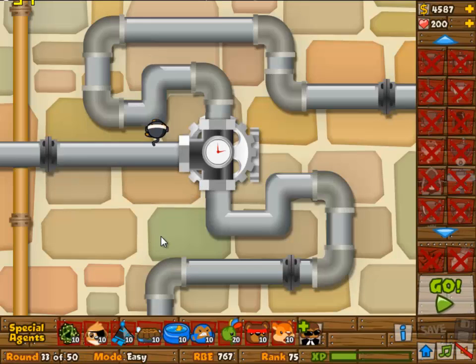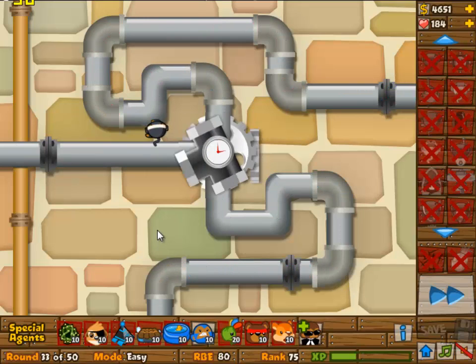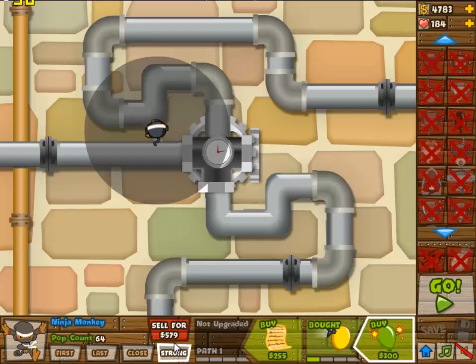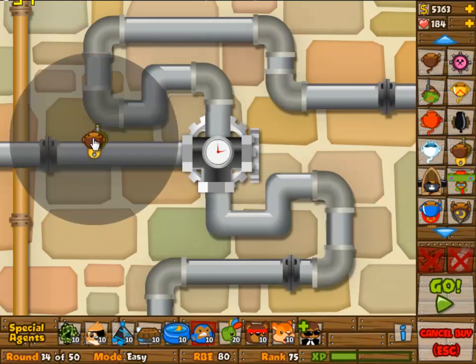I'm going to go with this one — it is going to be 0/1 and it's going to be set to strong because I thought that might result in some better balloon poppage. It seems I still lose quite a few lives — lost 16 lives there — but it's not too bad. I'm going to sell it obviously because it's only useful for this round, and then round 34 we are going to go back to a glue gunner.